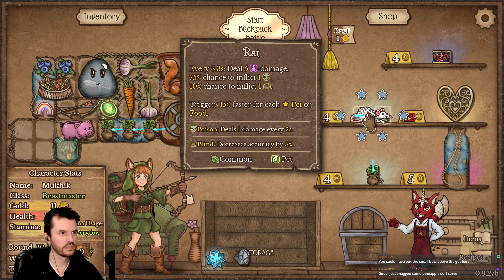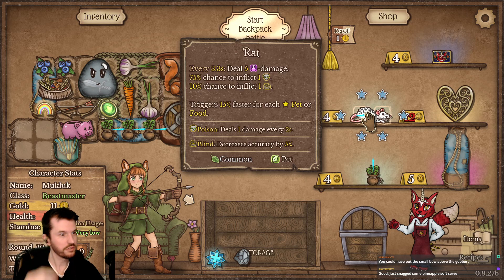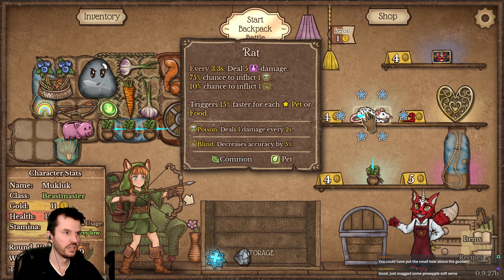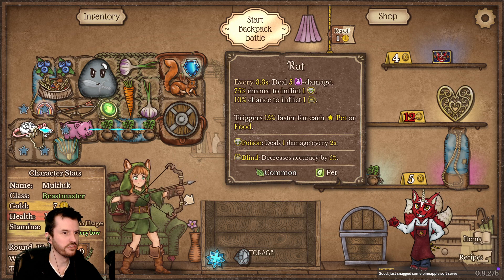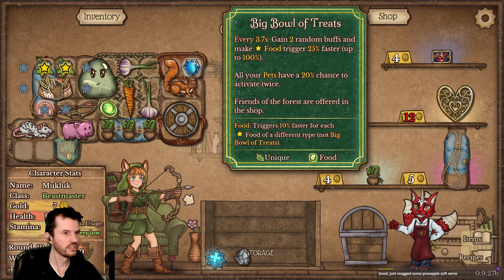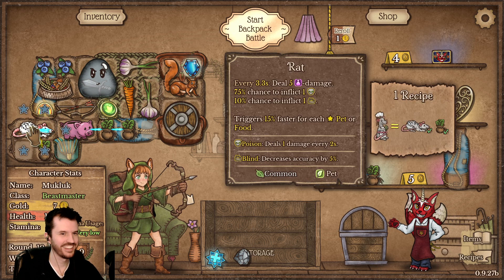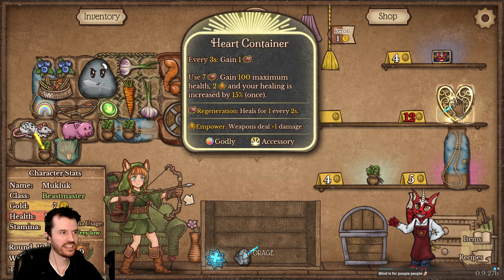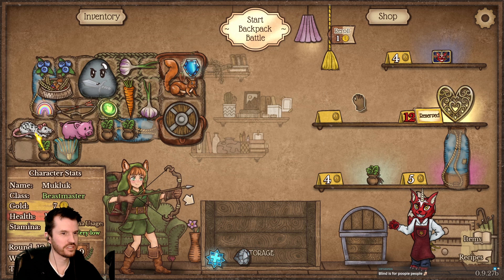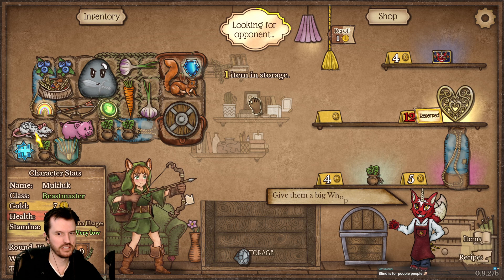If I see another I'll grab it. Every 3.3 seconds afflict 5 ability damage, chance to afflict — wow that looks really nice. And it's going to have a faster attack speed because of this thing. Rat chef. Oh, I would like that too, that's really good. I'll reserve that. All right, start battle.